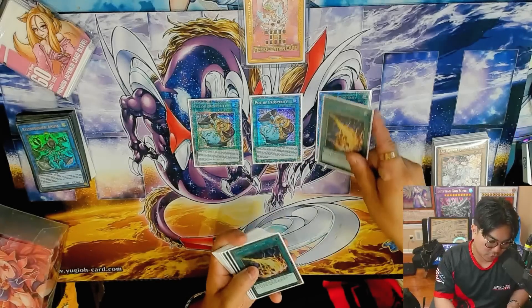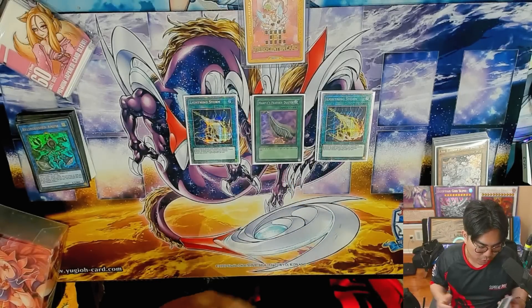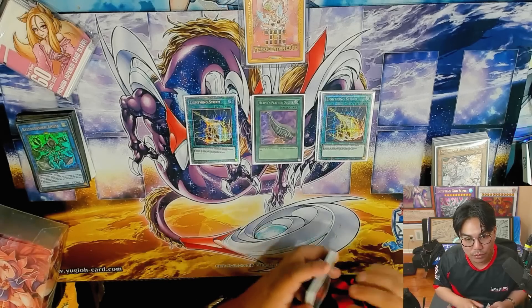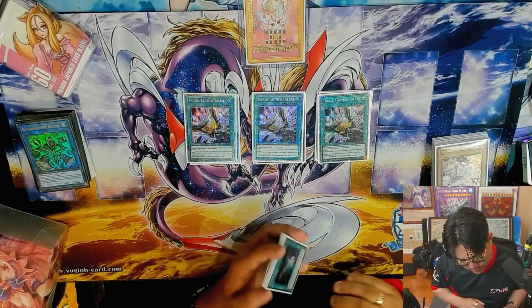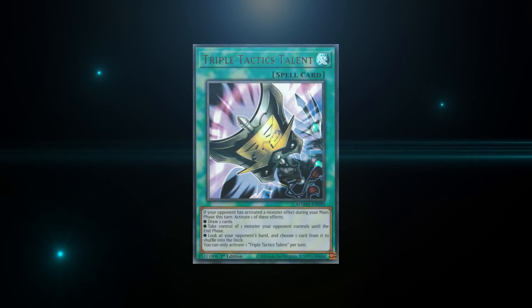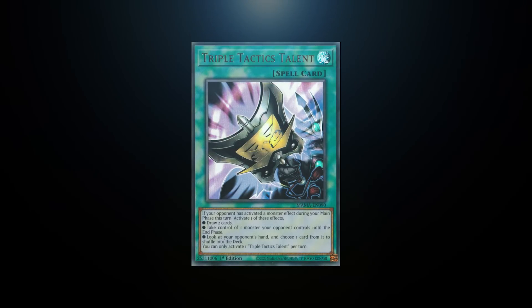For the other cards, I play two Lightning Storm and one Duster, because if you can deal with all the back row, the monsters are really easy to deal with within the Pearly engine. Triple Tactics Talent — this card is really, really amazing. Even though the list is a going second list, it has cards that work going first and second, kind of like Prosperity and Tactics.